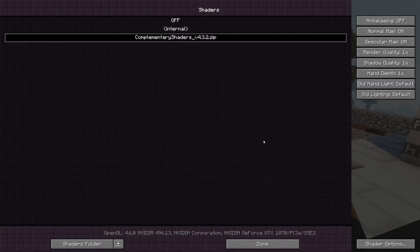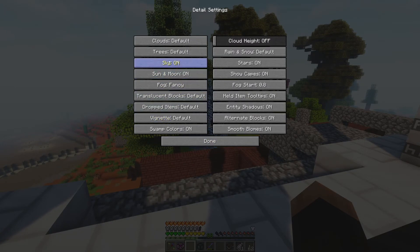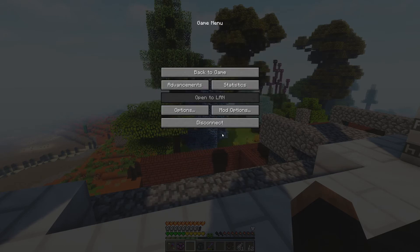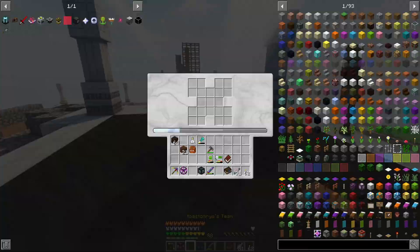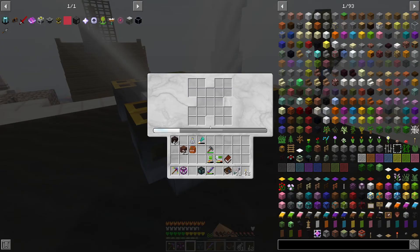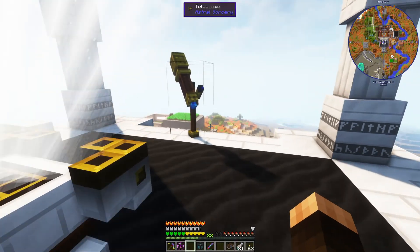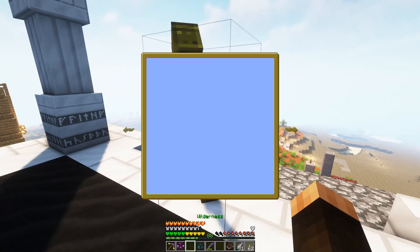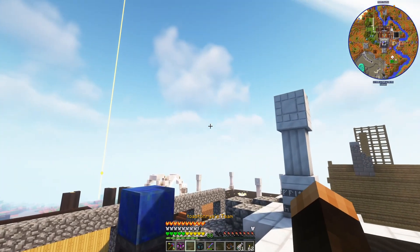I tried all kinds of settings and could not get it to work. I even went into details and messed around with sky, sun, and moon, and I could not get any of it to work with the astral sorcery stars. Also, the screen would do a weird flicker — way more extreme than that — and it's way, way better now.